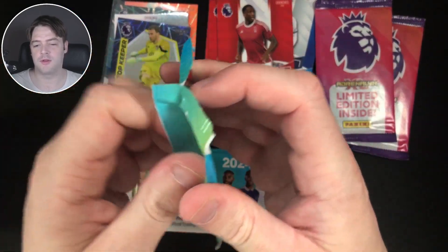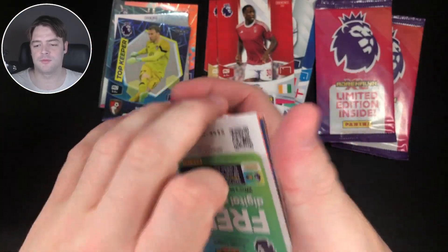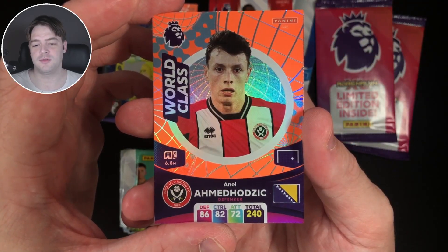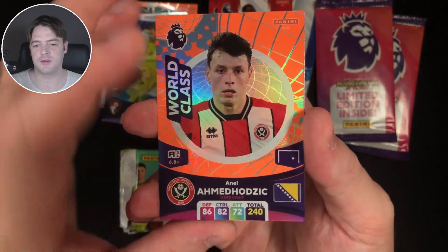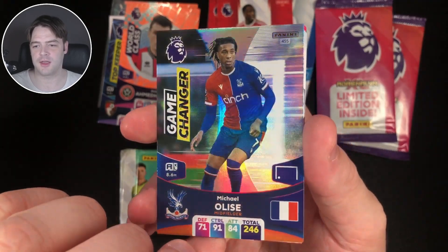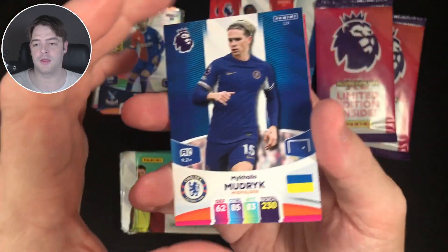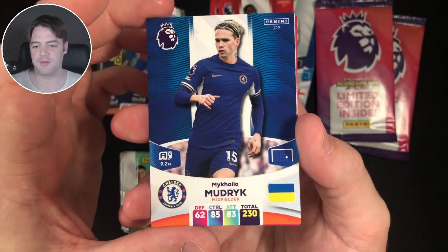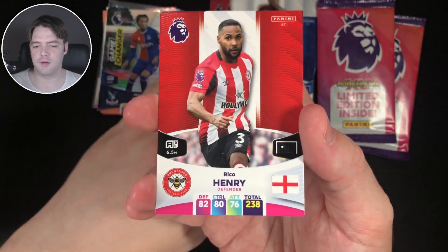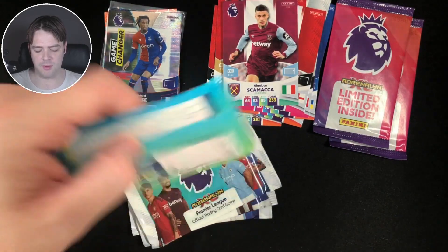Pack number 3. Code card, code card. We have Anil Achmed Odzic for Sheffield United, World Class. We have Michael Elyse Game Changer — nice, I like the game changer cards. I've improved my camera so hopefully it looks much clearer and you can see the cards better. We have Michael O'Modric for Chelsea, Issa Diop for Fulham, Rico Henry for Brentford, and Gianluca Scumaka for West Ham.